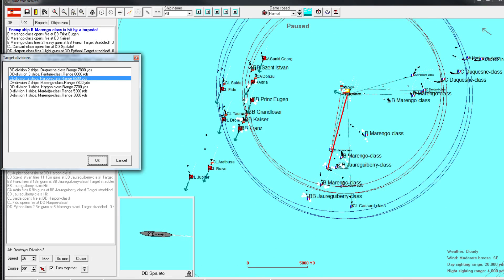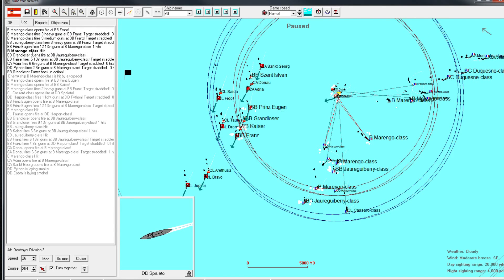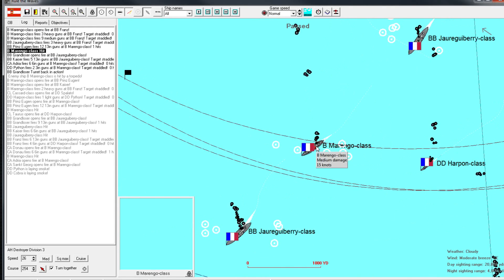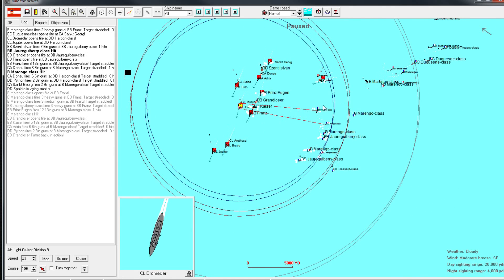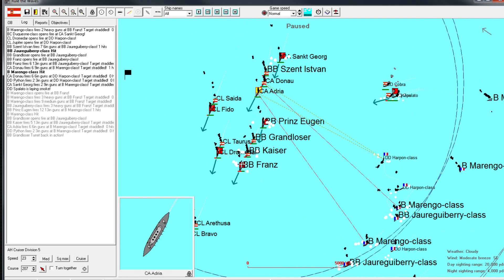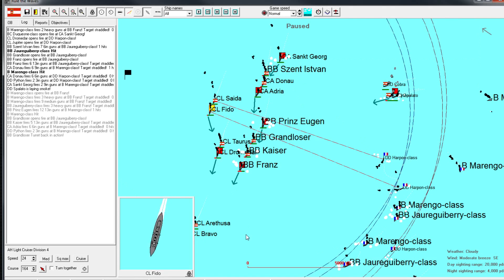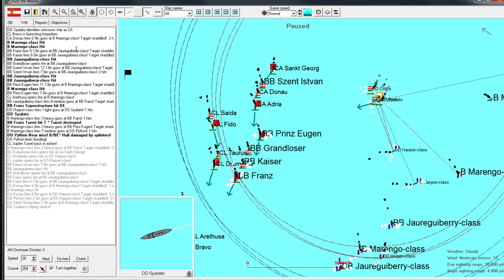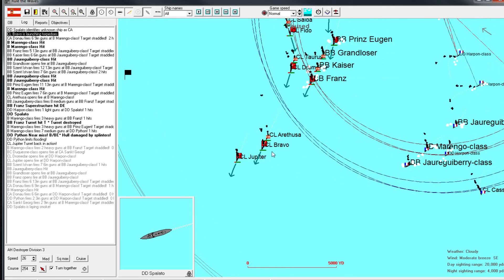Now that one's dead, can we focus on this guy? Only one hit on the Marengo, that's fine. Things look pretty good. Their destroyers look like they're coming at my destroyers. I have a good line of defensive units in place - these heavy cruisers are pretty solid at defending against destroyers. We'll get the light cruisers to zoom in too.